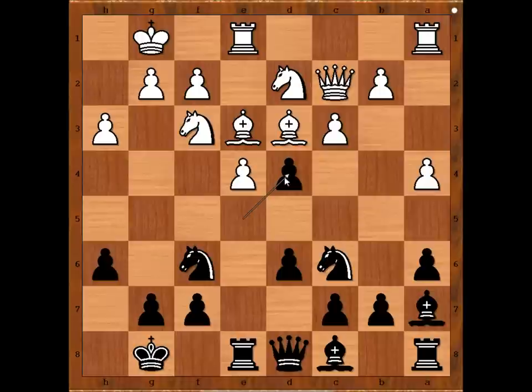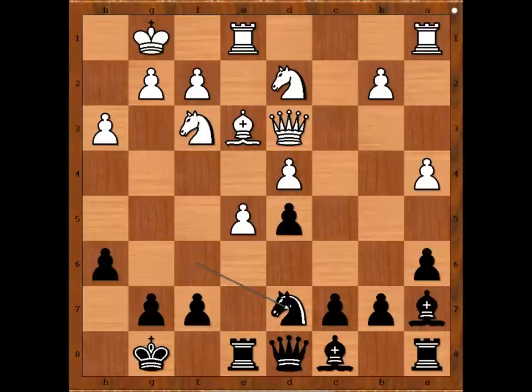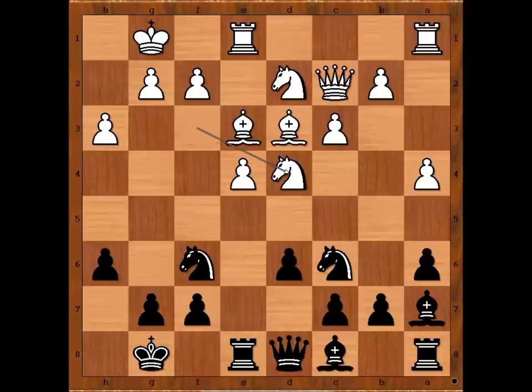If c takes on d4, then d5 first. And after e5, knight to b4 attacking the queen. If black's queen was on e7, then pawn takes knight and then pawn takes queen. But this is not the case. Queen to c3 or something like that must be played. Then knight takes bishop, queen takes knight, knight to d7 and black is okay. So in the game, Taras recaptured with the knight, preventing knight to b4.